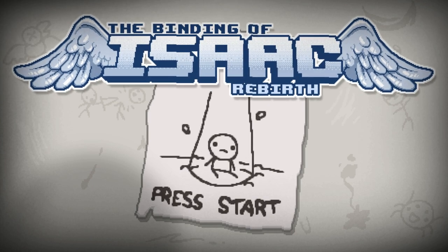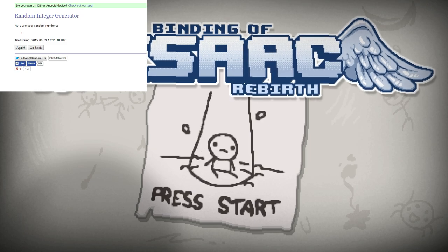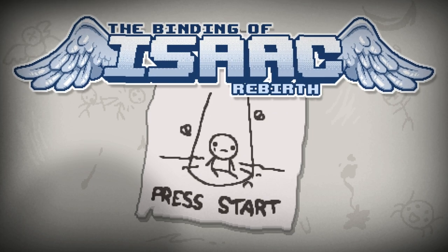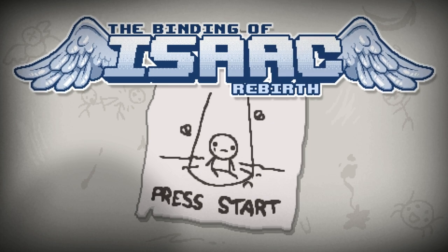So I've got random.org hooked up here, which should be on your screen. I am going to random a number between 1 and 10. 8 was just the first one that came up - I'm going to do it again up here. And this will be 7 this time. So we should be able to play Rebirth using the 7th character from Isaac. Let's play the game.